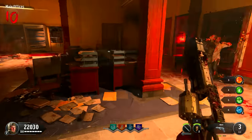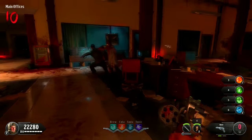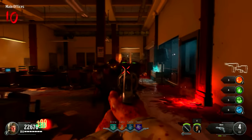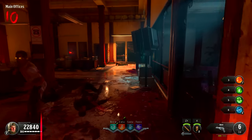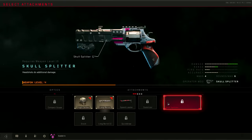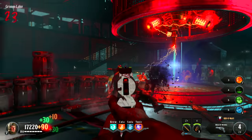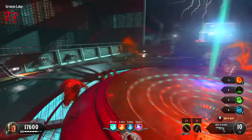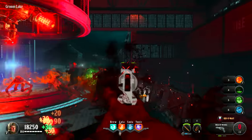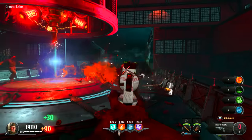One weapon I absolutely love is the Mozu. With the right attachments, this thing is like a hand cannon — it kind of reminds me of the Executioner with just how much power it pumps out. I'm not a huge fan of it unupgraded; once I get this, I want to Pack-a-Punch it right away. Once packed to the Bella of the Ball, its true potential comes out. With the Operator mod Skull Splitter, the headshot damage is insane — and half the time I don't even ADS, just hipfiring like a cowboy and still getting headshots for days. Out of all the pistols in Black Ops 4, the Mozu is definitely my favorite.